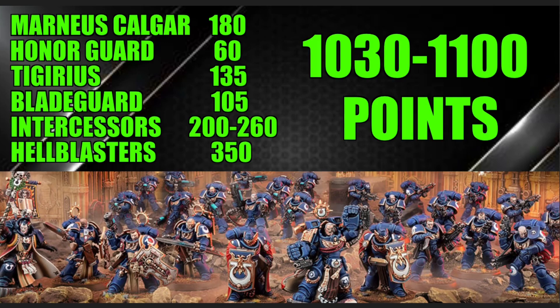Next we have Chief Librarian Tigurius. He is a very strong caster — one of the better Space Marine psykers in the game. He has quite a few buffs available. First and foremost, he can pick a unit in the command phase within six inches, either core or character, and give them minus one to hit — so essentially minus one to be hit by your opponent when being shot at. He can give your Hellblasters, for example, minus one to be hit, making them much more durable.